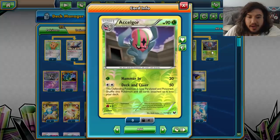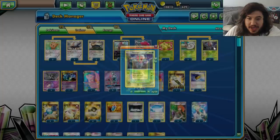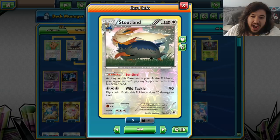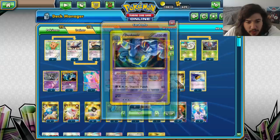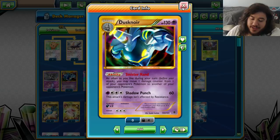Solgaleo has the attack Deck and Cover: the defending Pokémon is now paralyzed and poisoned, then shuffle this Pokémon and all cards attached to it back into your deck. So you Deck and Cover, send in the Stoutland, and your opponent can't use any supporter cards to get out of the active spot - they're stuck there. With Dusknoir, they're never going to get knocked out because you move damage counters off the active to the bench with Sinister Hand, keeping the lock going forever until you win by taking six prizes.